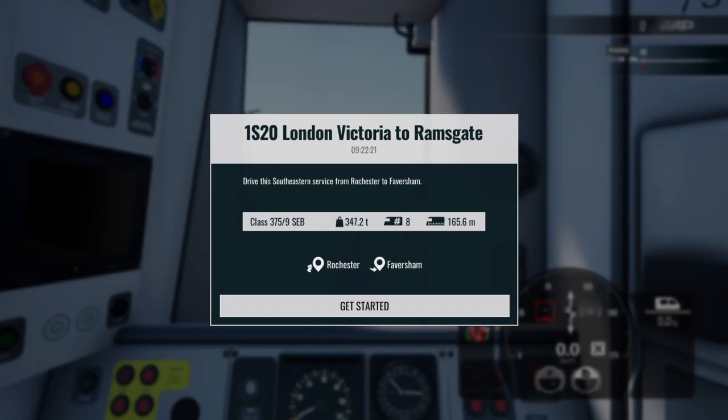Hello and welcome to another Train Sim World 4 video. Today we're going to be driving the service 1S20 from Rochester to Faversham. So before we get started, please do not forget to smash the like button, hit subscribe and let's get started.